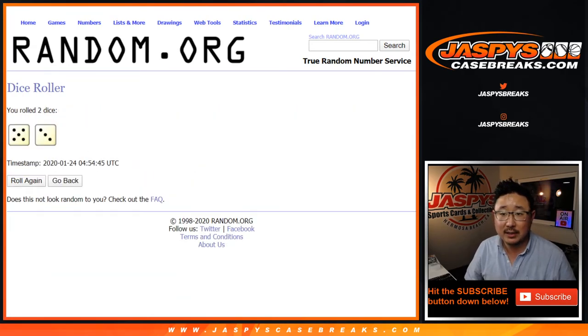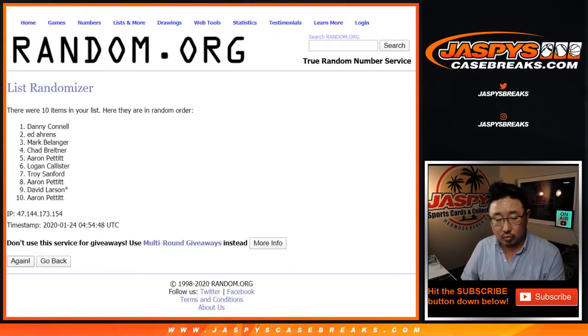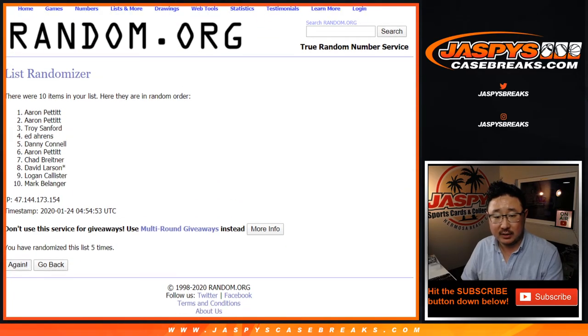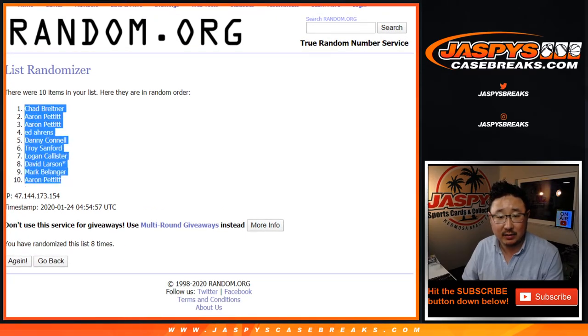Let's roll it and randomize each list five into three, eight times. One... and eighth and final time. After eight, we've got Chad down to Aaron.